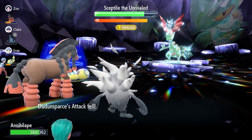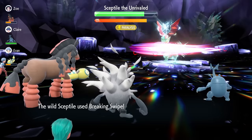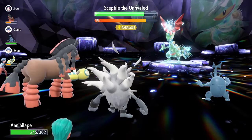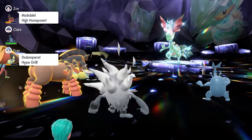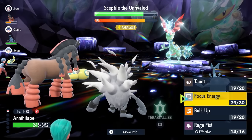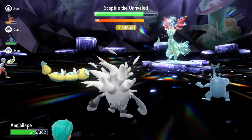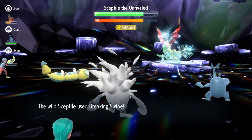We're locking in with Rage Fist and waiting on the shield going up. Sceptile will nullify our stats and abilities on our side of the field — it only does this once per raid. After it has nullified our stats, you want to get three Bulk Ups off: Bulk Up, Bulk Up, Bulk Up. That gives us plus three Defense, meaning we're able to take those attacks from Sceptile a lot easier going forward.